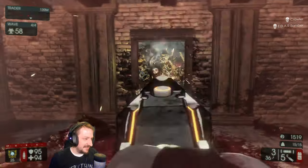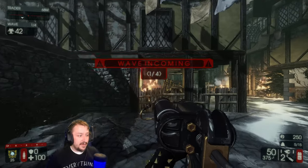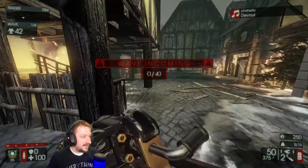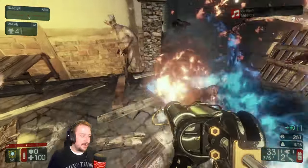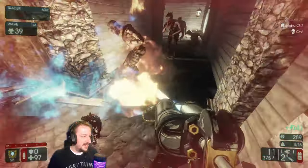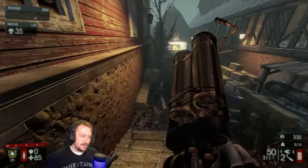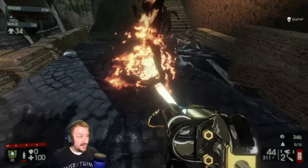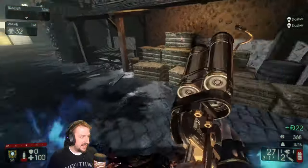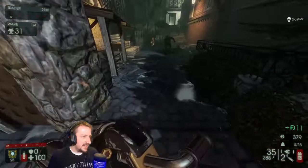Hello everybody, welcome to the channel. My name is Rod and today we are going to be playing some Killing Floor 2. We're going to be trying out the new Dragon Blaze weapon for Firebug — it's one of the new HRG weapons coming in this update. It's a pretty expensive weapon, it's the Doomstick but for Firebug. It's still a tier 4, just like the regular Doomstick, and it hits nearly as hard.